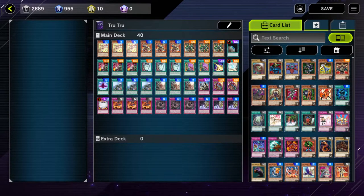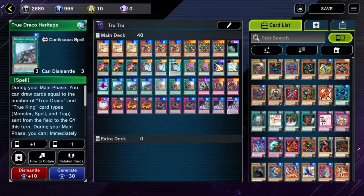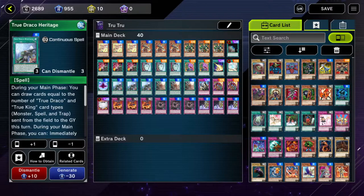This is what I've been using. If you don't know what True Dracos are, basically they tribute summon using continuous magics and traps. These are their magics and traps, and you kind of want to summon them using these. Because when these leave the graveyard, you can target a spell, trap, and sometimes monster, depending on what card it is, and destroy anything on the field. They also have a lot of other good effects — like this one: each True Draco or True King card sent from the field to the graveyard this turn, you can draw. Which is crazy because sometimes you can easily draw three cards. And it's continuous, so you can do it every turn.